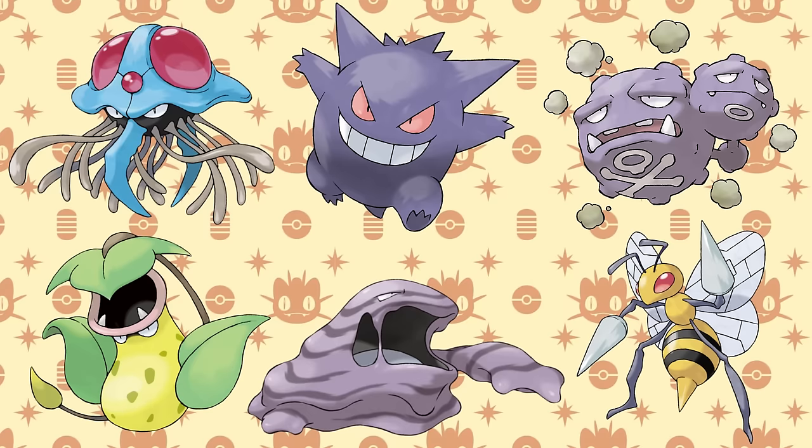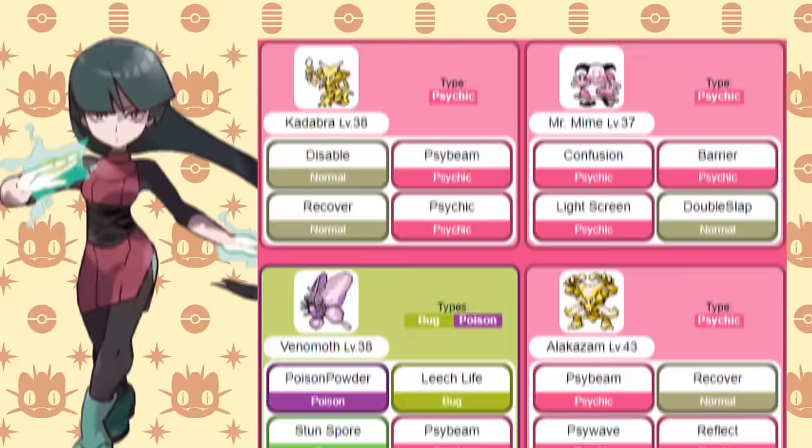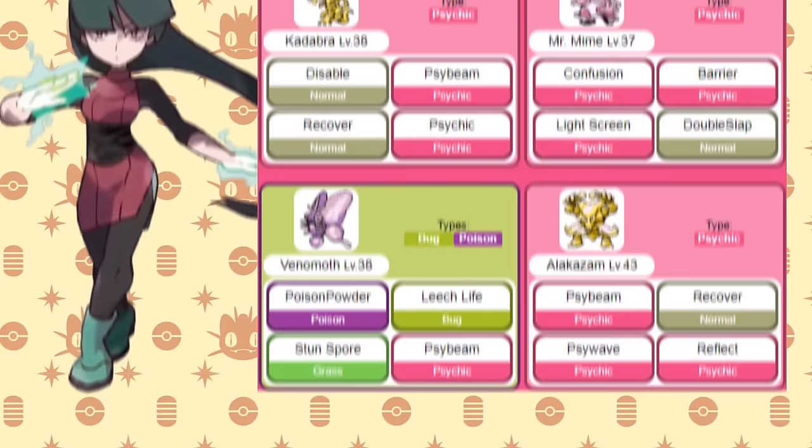But even with that said, there are still a ton of good Poison types throughout the game: Tentacruel, Gengar, Weezing, Victreebel, Muk — even Beedrill is good in the beginning. And in terms of opposing trainers, Poison types don't have a ton of obstacles. Your biggest hurdle is Sabrina, which can be difficult, but you can just wait to battle her until you're high enough level, or just hope you outspeed and one-shot, which isn't that hard of a task given the frail defense of her Pokemon.